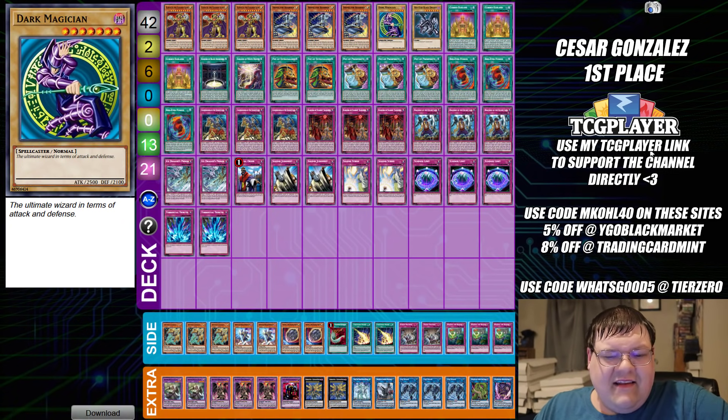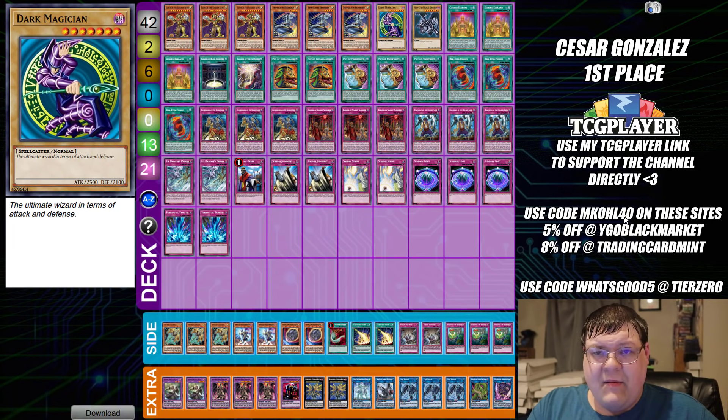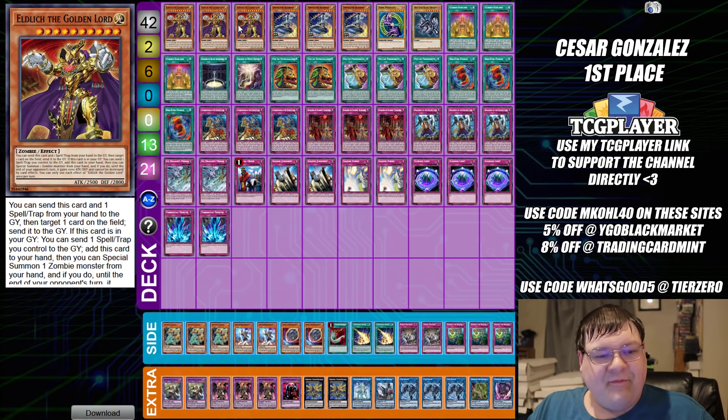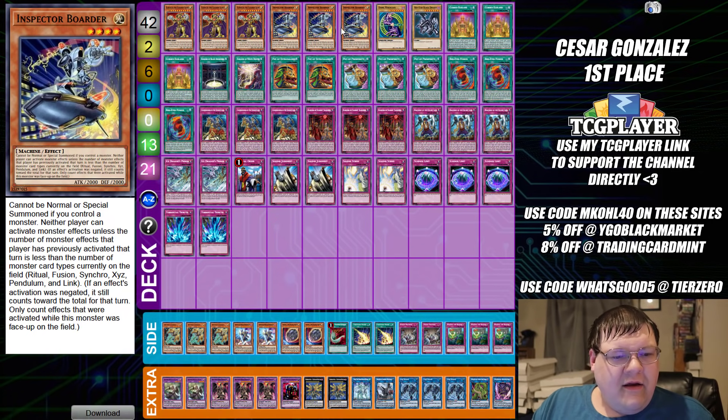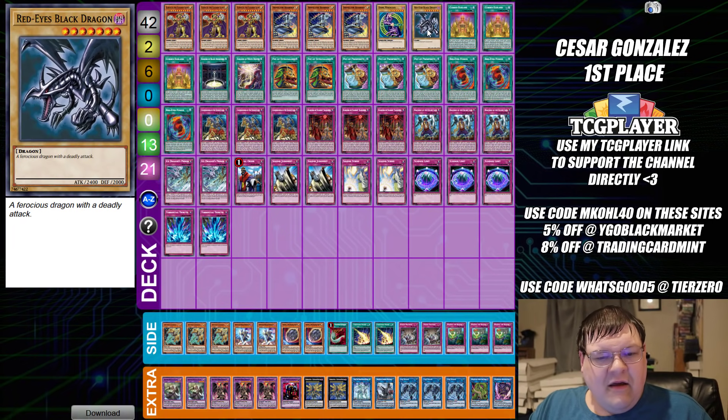Some VIP qualifier shenanigans from the last week or so. My friend Cesar Gonzalez — the guru player that flips tables and makes everything strong — we have some Stun-Lich today. He actually won his VIP qualifier with this. Triple copies of the Golden Lord, triple copies of Inspector Boarder, one Dark Magician, and one Red-Eyes Dark Dragoon — that's the monster lineup.